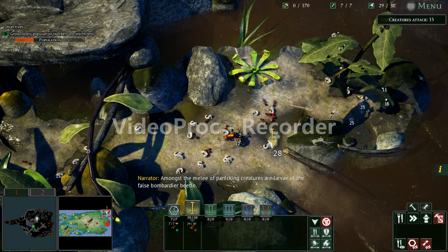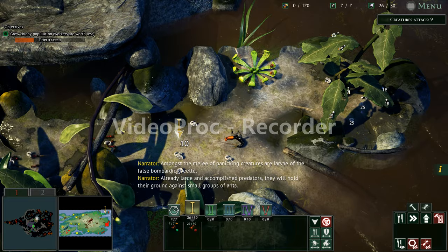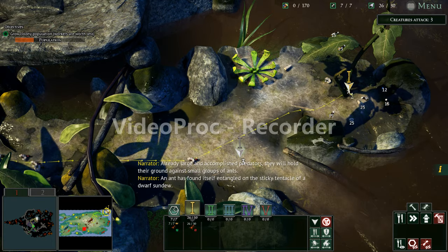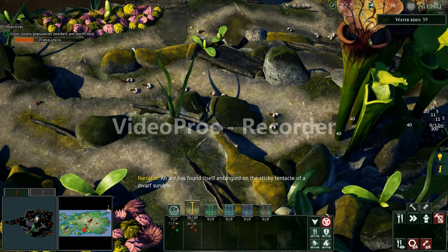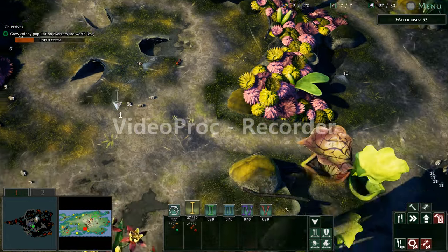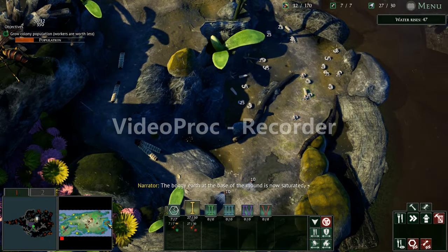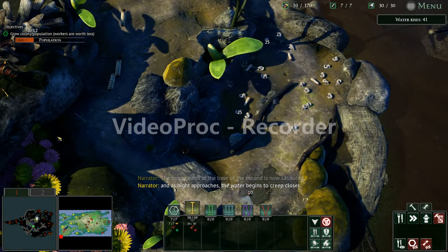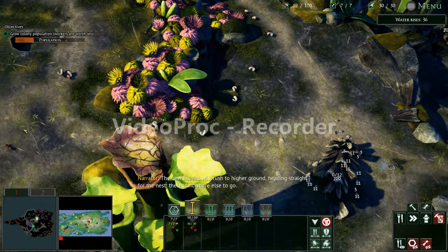[Narrator]: Amongst the melee of panicking creatures are larvae of the false bombardier beetle. Already large and accomplished predators, they will hold their ground against small groups of ants. An ant has found itself entangled on the sticky tentacle of a dwarf sundew — as it tries to struggle free, more tentacles are drawn in, drowning the victim in thick mucilage. The boggy earth at the base of the mound is now saturated, and as night approaches, the water begins to creep closer. The new arrivals will rush to higher ground, heading straight for the nest — there is nowhere else to go.